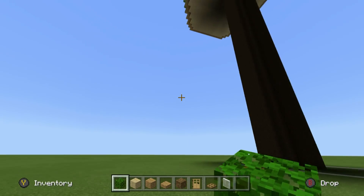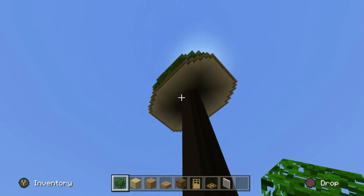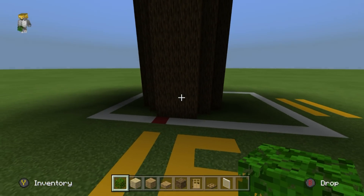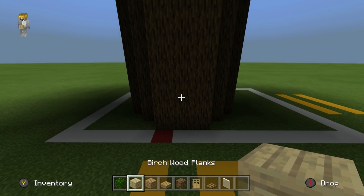Once you have completed all of the leaves for your tree house, the next thing we're going to do is make an additional mini house at the base of the tree. That's all of the work up there complete — we're now going to make the bottom and then join it together somewhere in between. Come all the way to the base of your tree house.